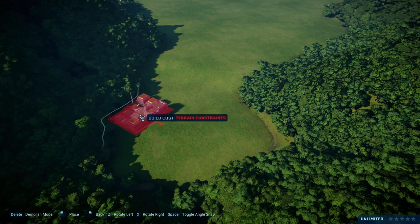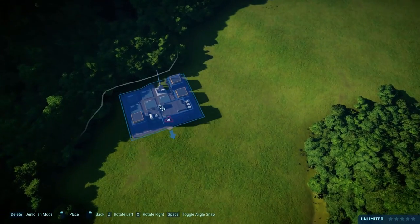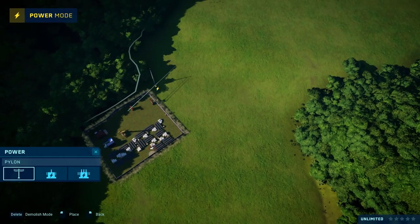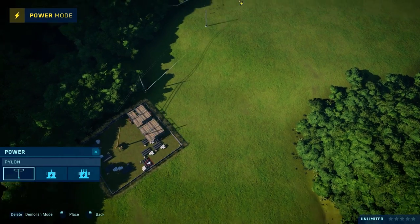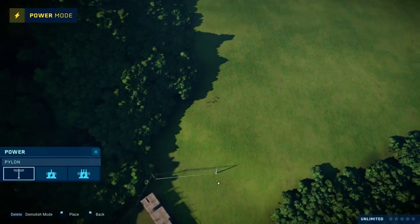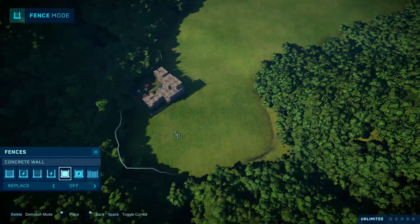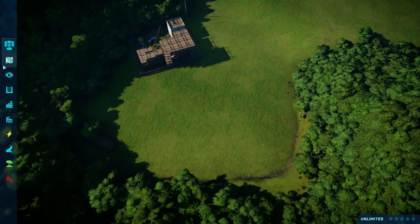Let me put the power station right in this corner, as far over as we can, and put it down over here because I need power on that side too. Let's see if we can make an enclosure right over here for our Hammond Creation Lab.